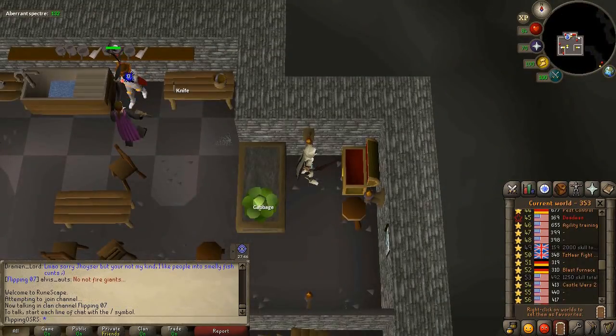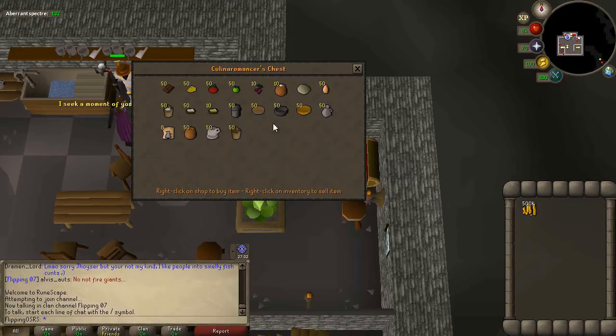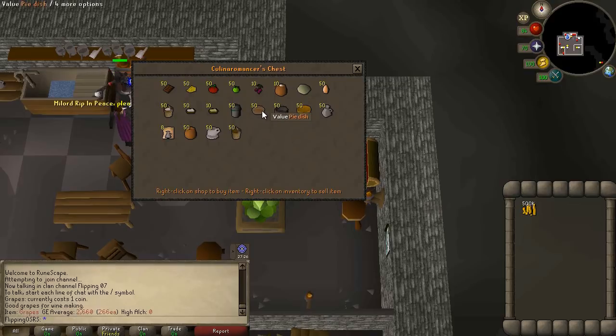For the first method, you'll actually need access to the Culinaromancer's Chest, so you will need a certain degree of Recipe for Disaster completed. However, the benefit here is the bank is literally the same chest you are buying items from, which is pretty convenient. What you're going to be buying is grapes — they cost only 1 GP from the shop and notably 266 on the Grand Exchange.